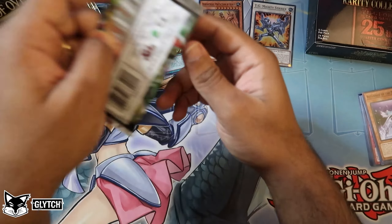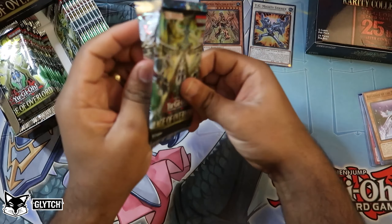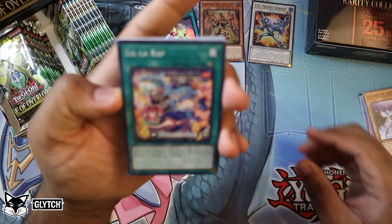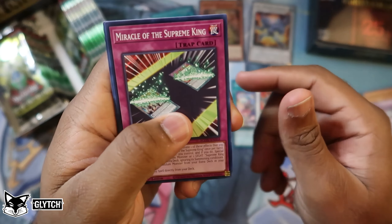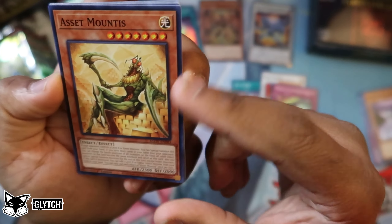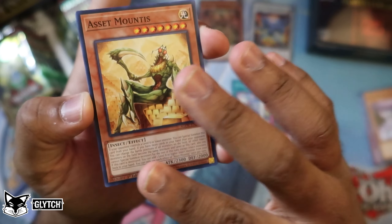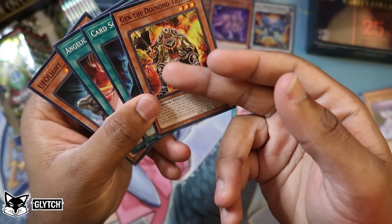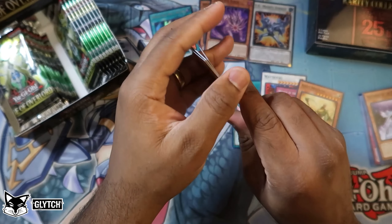I hope you guys enjoy this new camera angle — I'm glad I got a stand for this, I think it's going to up the quality of these openings by a larger margin. We've got Lila Rap, Yuki Miracle of the Supreme King, Asset Mountus — the card arts, man, this gives me a classic kind of feel. I love when they go for these weird monster arts. Snake Eye Birch and Jen the Diamond Tiger — that's actually a good card — plus Angelica's Angelic Ring and UFO Light.